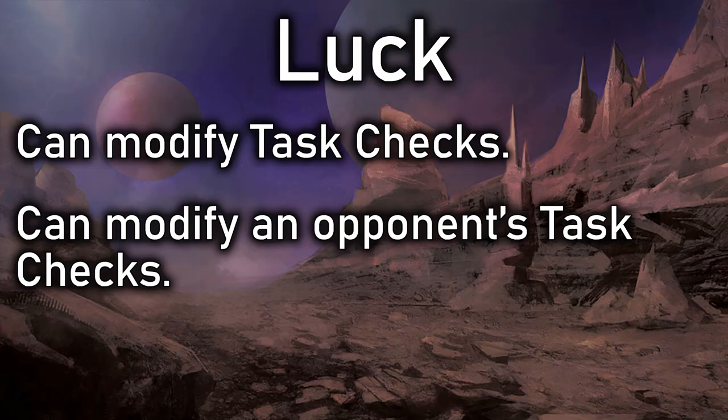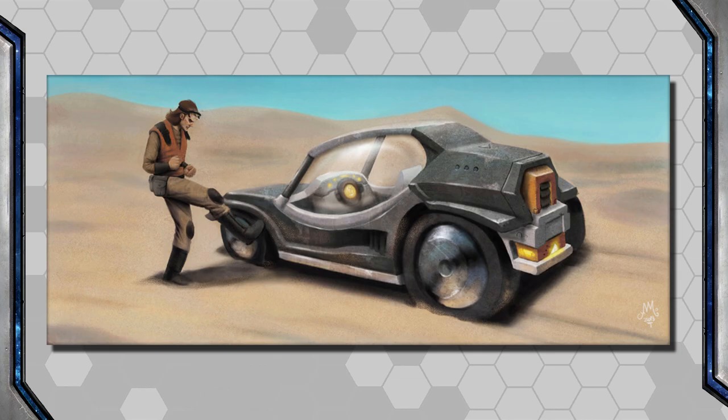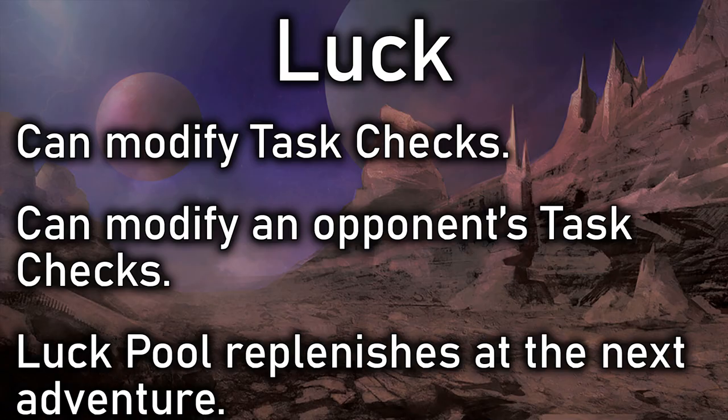Luck can also give another character a minus — for example, spending 3 Points of Luck to give an enemy a -3 on their roll to hit you. You can't give another character a plus though; you can't help your buddy by giving him your Luck points. It's either adding pluses to your own rolls or giving minuses to someone else's. As the Luck Pool depletes, it becomes more likely you'll fail future Luck rolls. The pool resets to full at the beginning of the next adventure.